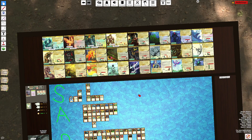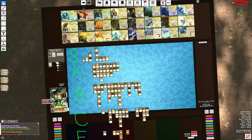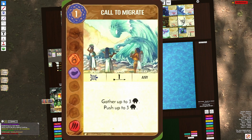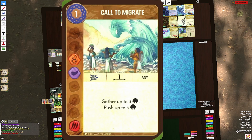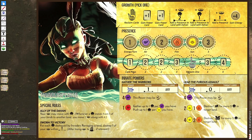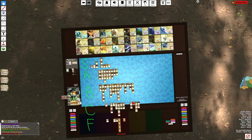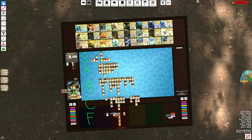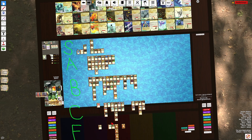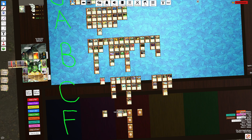I'm trying to think of a spirit that would want Call to Migrate. Fire/Air makes me want to pick it up as Lightning, but Lightning doesn't have the energy to play it and doesn't really want to move Dahan since it already has a Dahan movement card. Thunderspeaker doesn't even want it because you have a left innate that moves Dahan as well as two cards in your starting hand that move Dahan. Maybe Keeper? I really don't know — if you know a spirit that really likes this card, put it in the comments. I've picked it up like once or twice.